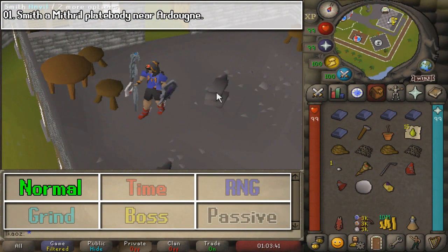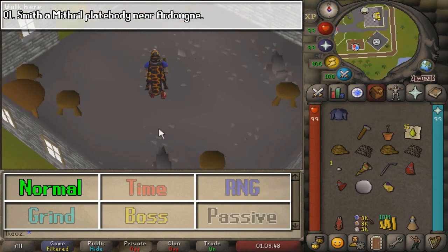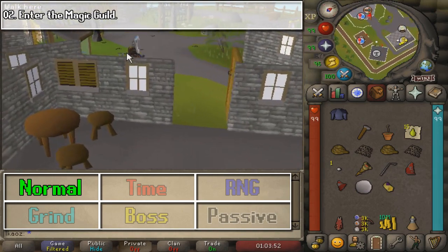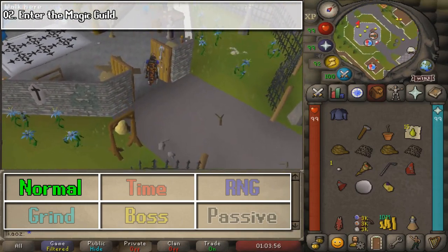Time to increase the difficulty of the tasks as we begin the hard tier. Our first stop is going to be Yanille, and we are going to smith a Mithril Plate Body. The second task is super easy — all you need to do is have the required magic level, enter the Magic Guild, and that's pretty much it.